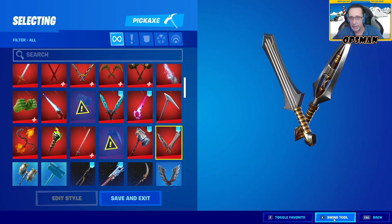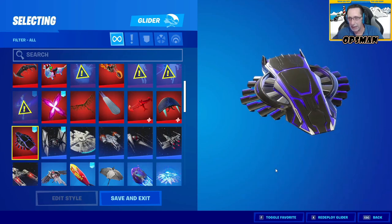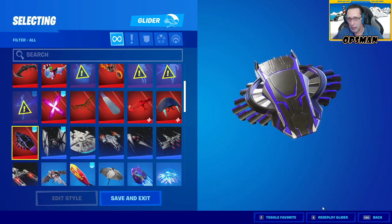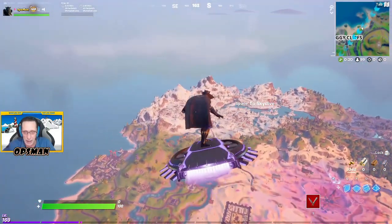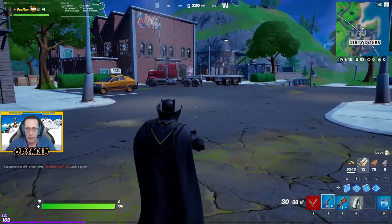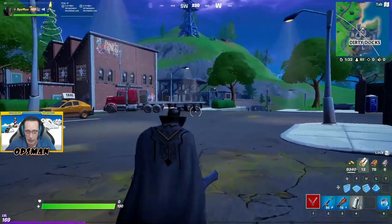His pickaxe — vibranium daggers — old school tall meets new school tech, part of the Black Panther set. Two different daggers which is cool. His glider is the Wakandan Sky Rider — a kingly ride. It's almost like rowing in the water like a boat. Nice glow, and then it starts to row. The pickaxes look gorgeous — they're huge.